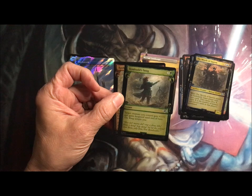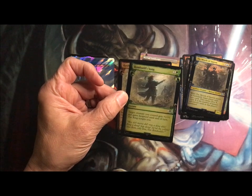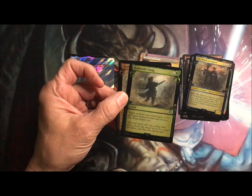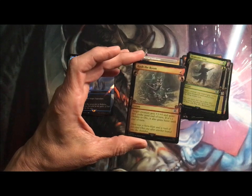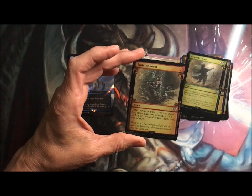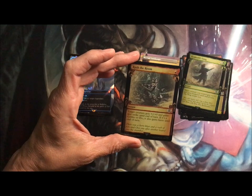Going sorcery card, going sorcery in an instant-heavy deck. Speaking of instants, the Song: target creature you control gets plus one, plus one and hexproof, and the ring tempts you. Rush the Room, instant: plus one, plus zero, first strike — if it's a goblin or orc, it also gains haste.